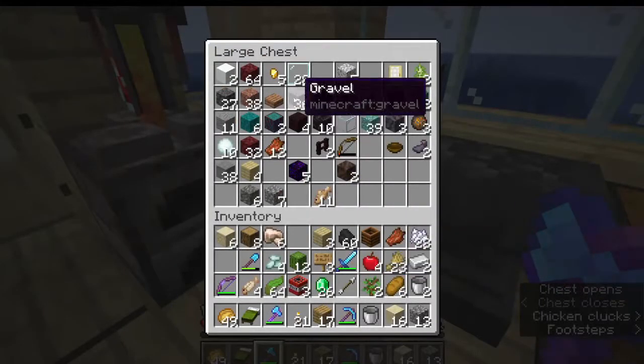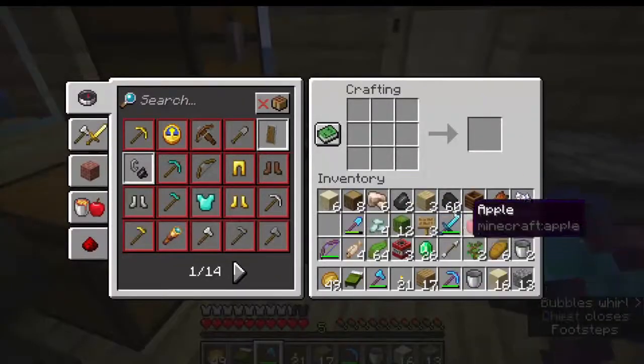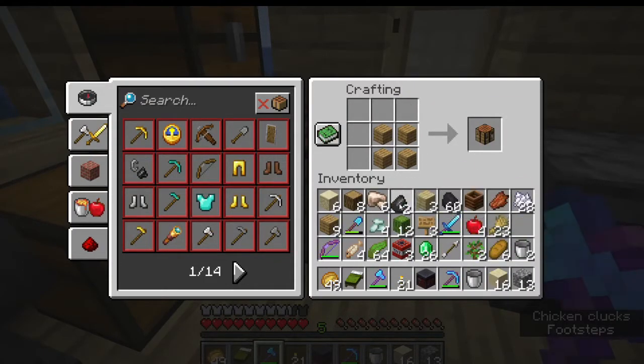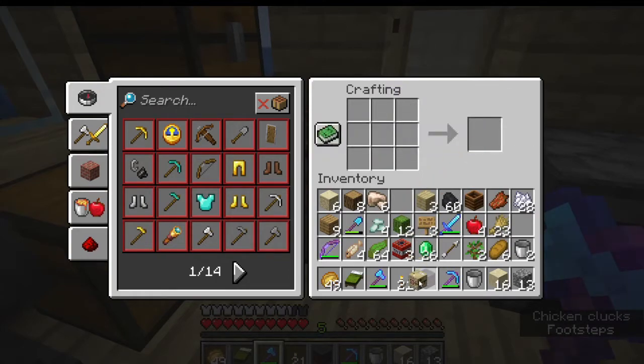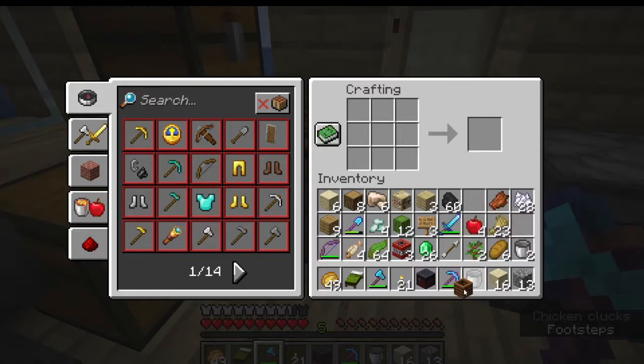We need some flint, which we may or may not have. Two flint — lovely. So let's just make what we can right now: one, and then two. I like how these are made, by the way. They're very easy to remember — it's just like two things above a crafting table, basically.